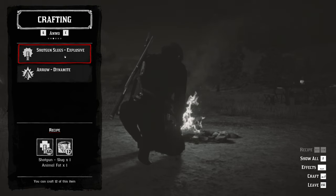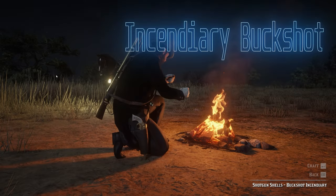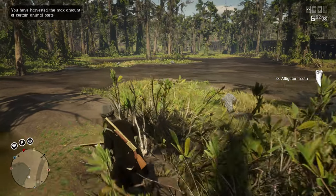The best pamphlets to own, and really the only ones worth purchasing, are the dynamite arrows, express explosives, and incendiary buckshot rounds. The reason being they are the most OP ammunitions in the game and are typically a one-shot kill on anything.